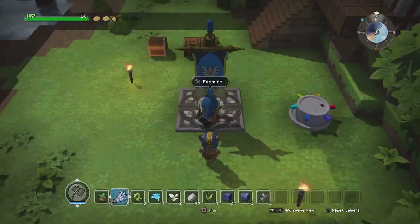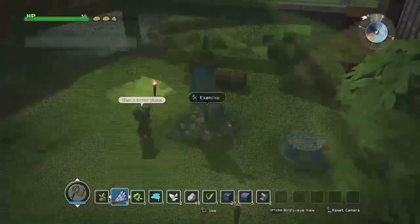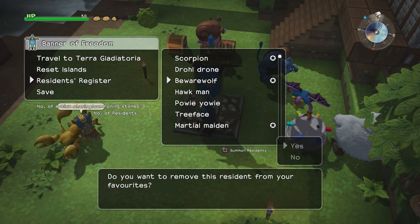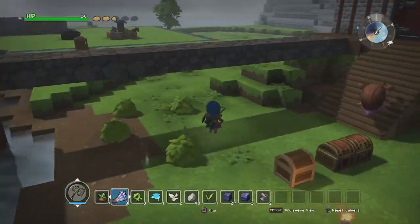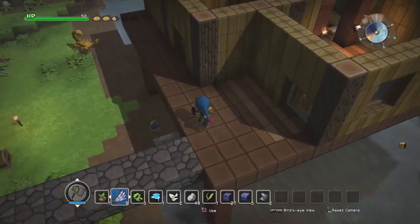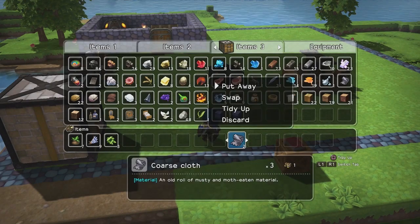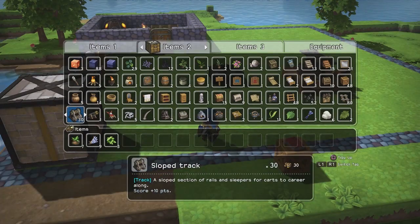A new resident arrives in Terra Incognita. Do you need backup? Nope. Hopefully she goes off to get clothing — Marshall Maiden. Add to my favorites, I'll get the Powie Yowie, he's fun. Sadly they don't even have names — it's just Marshall Maiden, that's really disappointing. I was really hoping that she would get a name at some point so I'd be able to refer to her as something other than generic fighter chick.